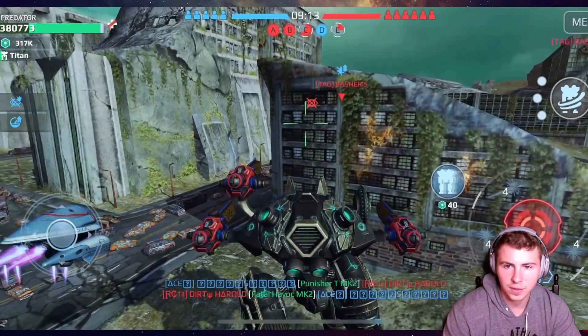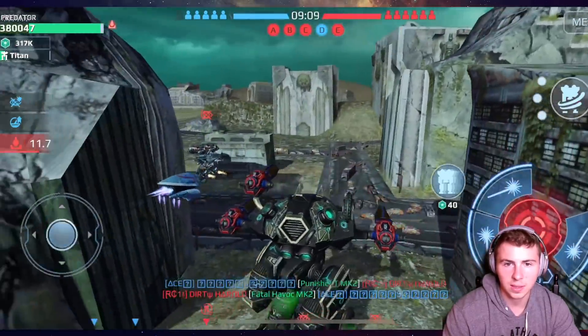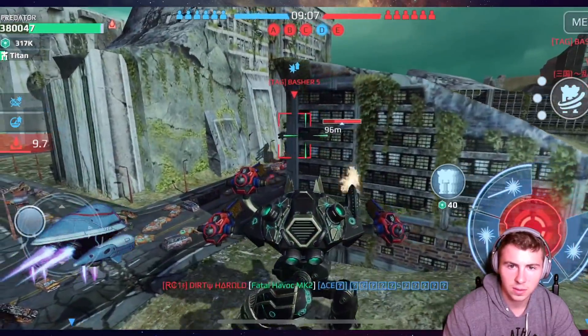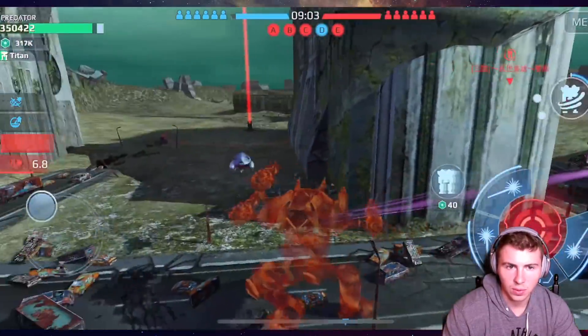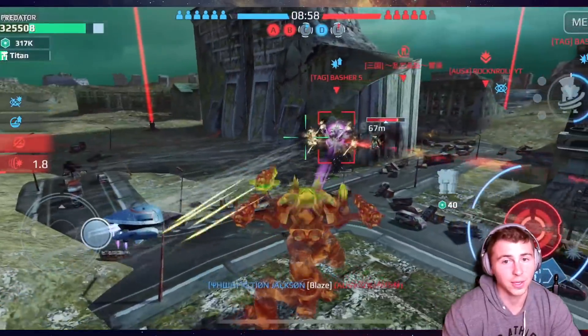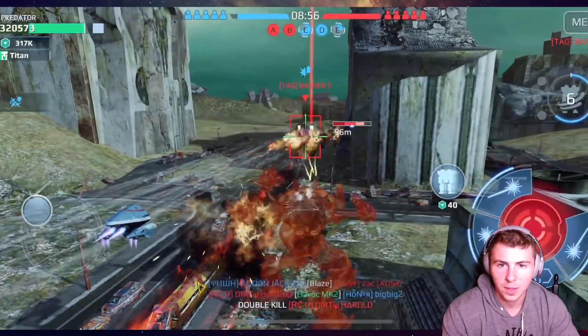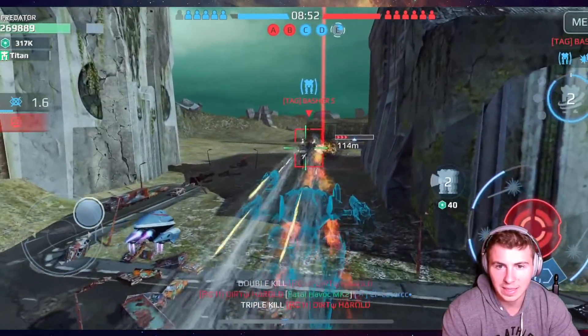There's an Orochi coming up on the left. He just went right past us. Okay, this is a leech. He's got 8 seconds on us and we're just going to have to keep buying time — and this is why the Ravonna is so annoying. We can do it. His last stand is up — we're going to hit our phase shift until his last stand expires.